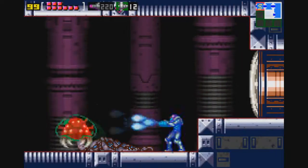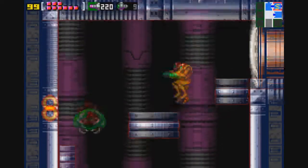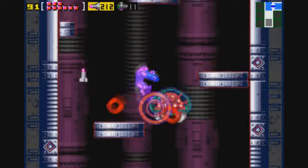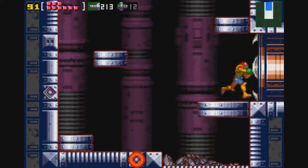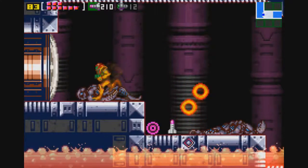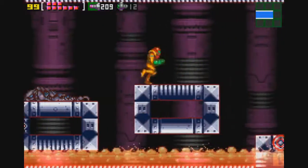This room introduces the namesake of the game: the Metroids. For those of you who are fancy on your Metroid lore, the Metroid's only weakness is cold. So thankfully we have the ice beam at our disposal. What you're going to want to do is freeze it with your ice beam and then unload it with either one super missile or five regular missiles. The Metroids do not stay frozen for very long, so you're going to want to be very quick and decisive. I recommend taking this area very slowly so that you can take one Metroid out at a time, because the last thing you want is multiple Metroids coming at your throat all at once.